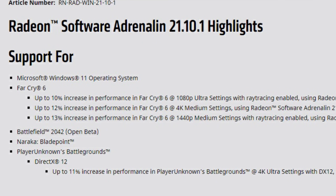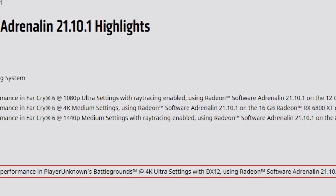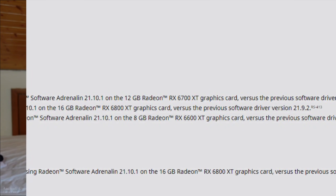The RX 6700 XT, 6800 XT, and 6600 XT all get performance upgrades in specific scenarios in Far Cry 6, which just released around now. Also listed: Battlefield 2042 open beta, Naraka: Bladepoint, and PUBG DirectX 12 — up to 11% increase in performance in PUBG at 4K with DX12 on the RX 6800 XT. I tested with my non-XT 6800 and the DX12 implementation is still very early, so DX11 still performs better — just keep DX11 or DX11 Enhanced for more settings.